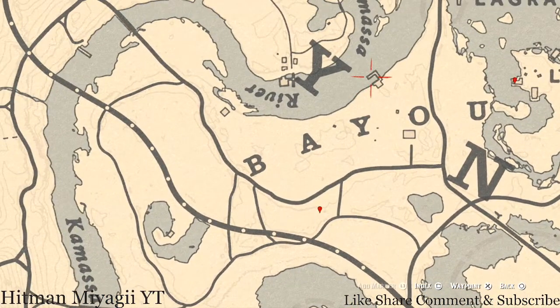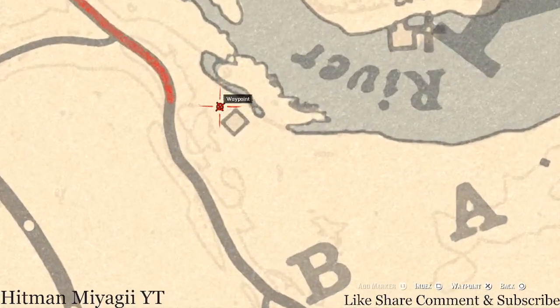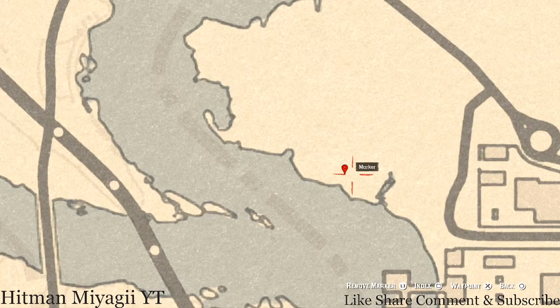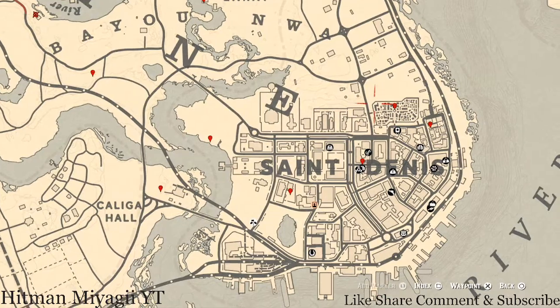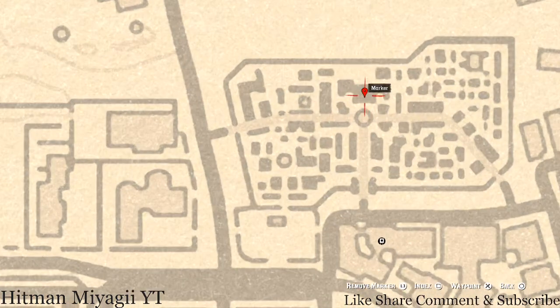There's also a tarot card on this dock and a card over here next to some moonshine on a barrel or crate — go get those. Next marker is a bird egg — a Heron egg. It's in a tree; shoot it down with a varmint rifle or a bow using a small game arrow. Right here inside the cemetery, inside the crypt, you'll get a lost jewelry item — a Banai's Topaz Ring. Go through the gate and grab it off the stone shelf.